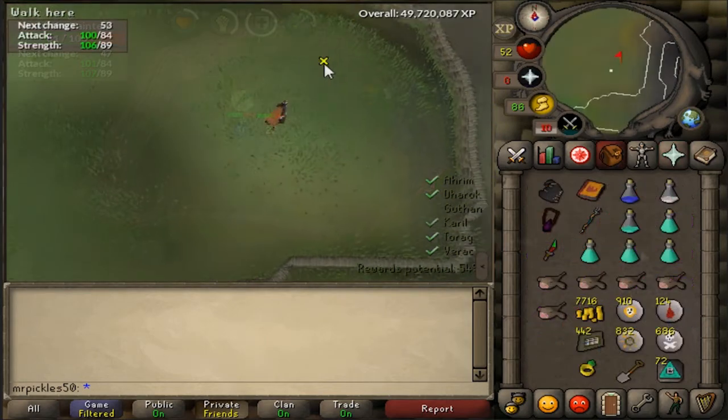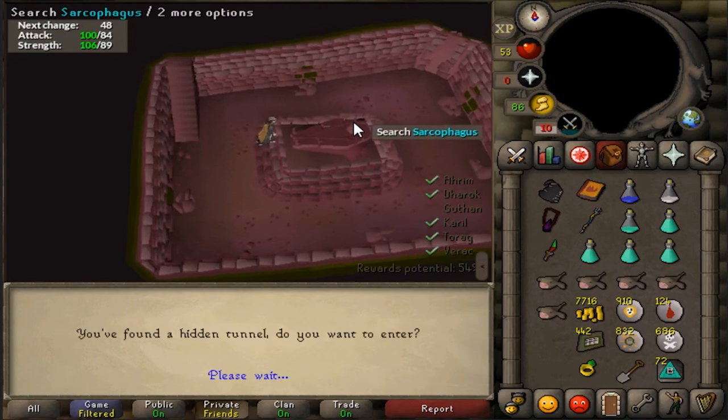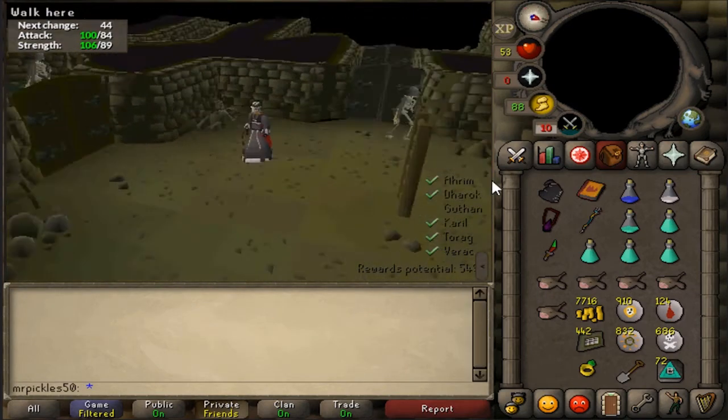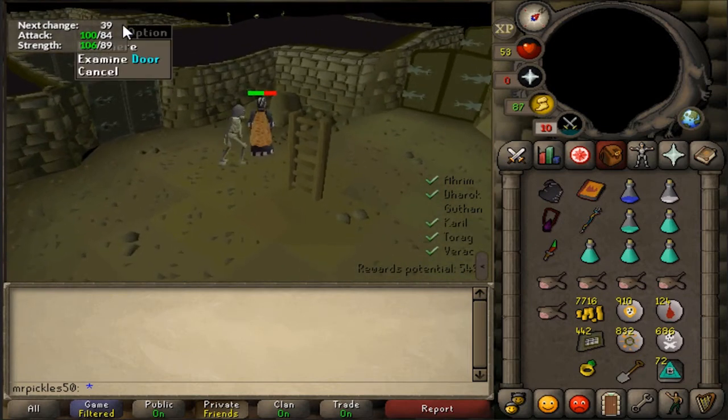Randomly, one of the brothers will be missing from his tomb, meaning they're down in the tunnels and their tomb is the entrance to the tunnels. So while fighting the brothers, remember which one is missing, and then go back to that tomb's tunnel entrance after you've defeated all the rest.